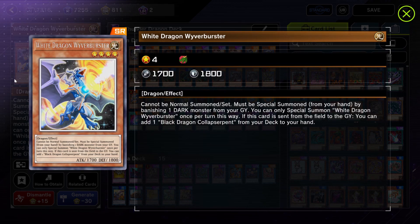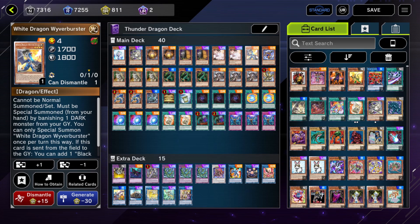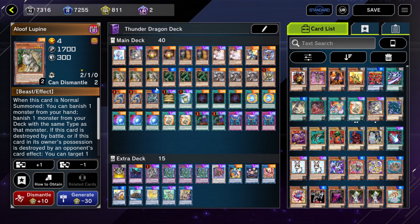Here we have White Dragon Wyver Buster and Black Dragon Collapse Serpent — pretty standard combo that lets you get into a Link 2 pretty easily. Three copies of Blue Flupine — this card is really great. It's going to be your only normal summon for the deck, just being able to banish a card from your hand and then banish a Thunder Dragon from your deck, generating so much value off one normal summon.